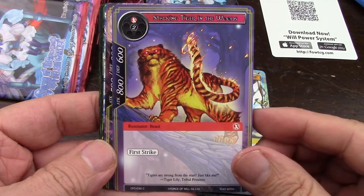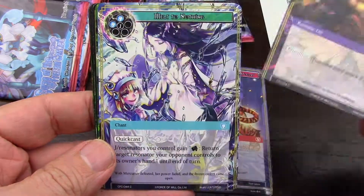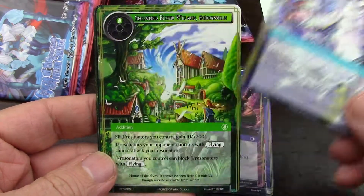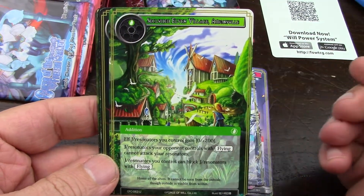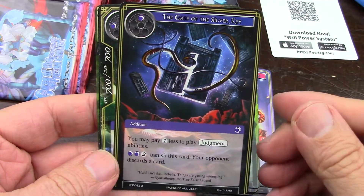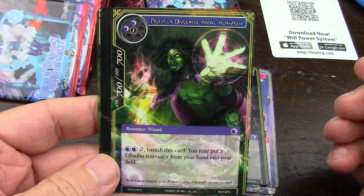I really like this set — it's got a lot of fairy tales. I think there's a nice Grimm CMF build with a bunch of fairy tales. Every cluster has fairy tales, but I really like the way fairy tales were done in Curse of the Frozen Casket.